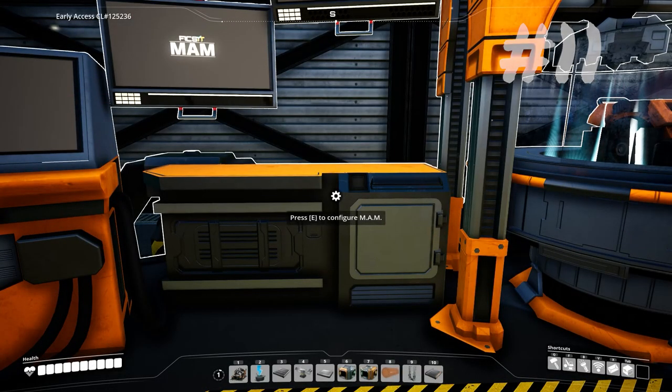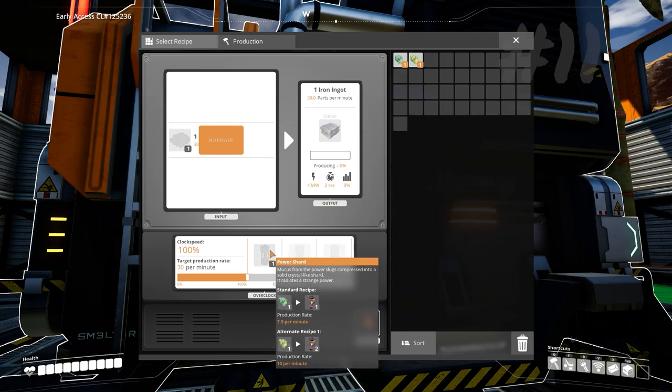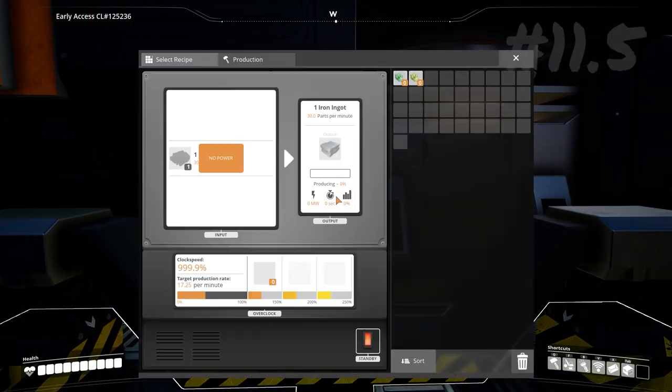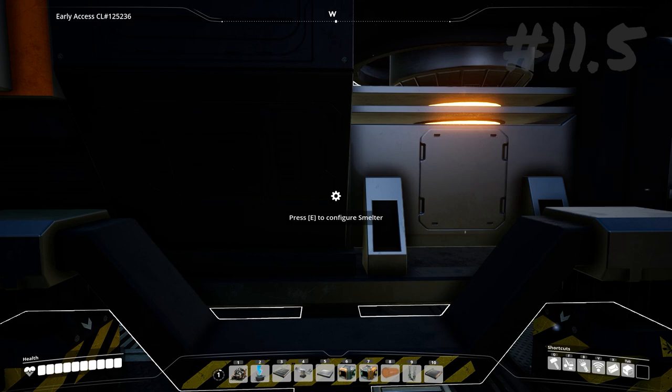Another thing I think you should definitely rush towards is the power slug tree. This allows you to overclock your machines, but also underclock, which will reduce the percentage of power used, and you can also balance out how many units per minute you want your materials to be made. Once you've unlocked overclocking and underclocking, you can go in and instead of using the slider, just highlight the number and type in the exact units per minute that you want. Obviously you can't go more than what the machine can maximally produce, but it's really handy.